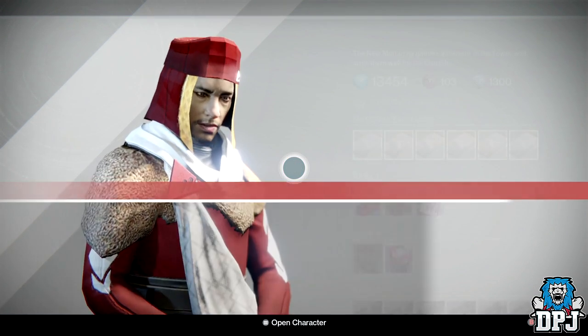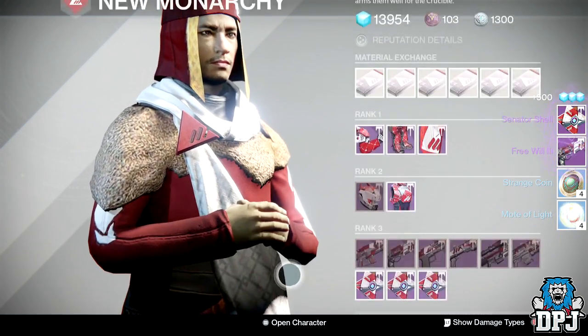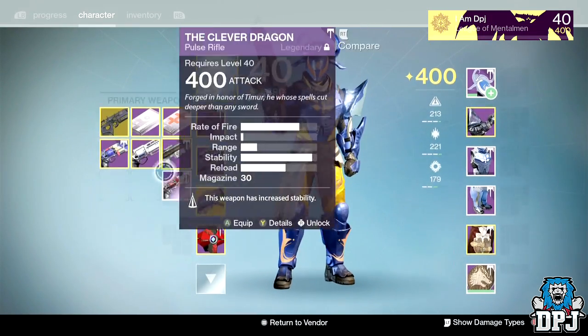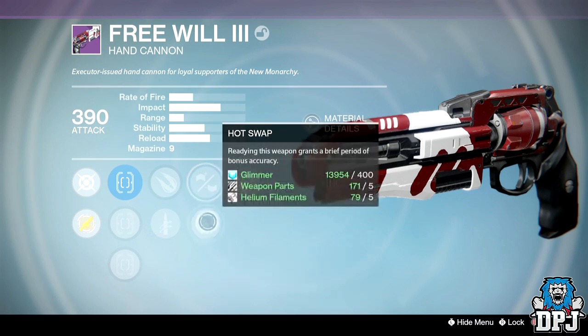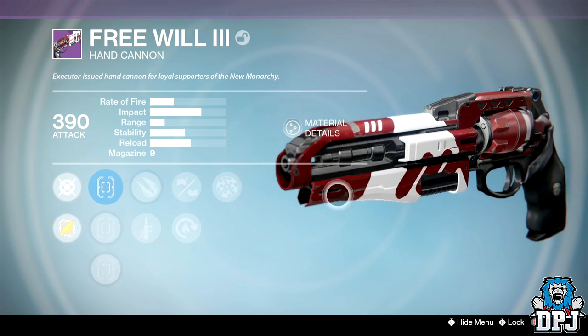Now we have my Titan's New Monarchy rank 36 — weapons is what we want. Oh, the Three of Wills again! We got Reactive Reload, Third Eye, Rangefinder, Hot Swap, Explosive Rounds, Quick Draw, and Small Bore. Shame the base range is shocking.